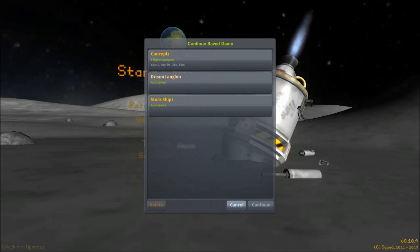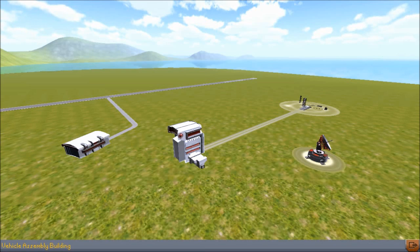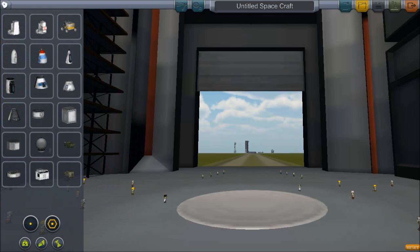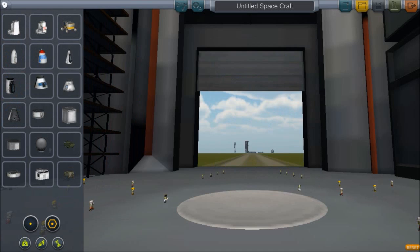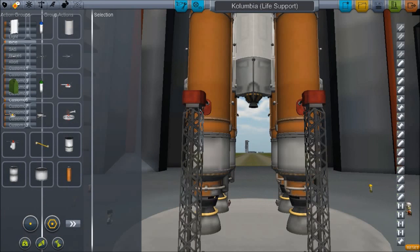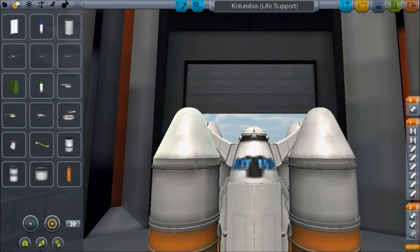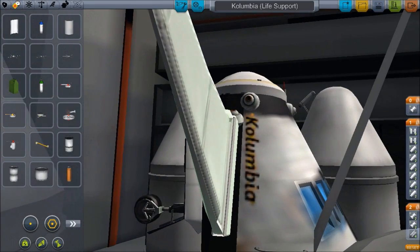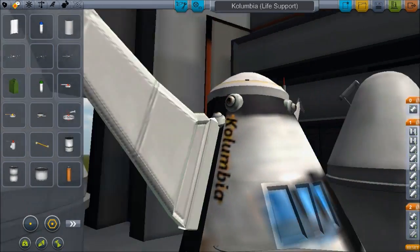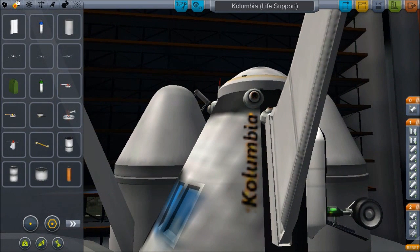Hello and welcome back to Kerbal Space Program. Today we are half restarting, half continuing the Dream Laffer series. Let's pretend that that other crew was rescued and all the debris was cleaned up and we reset the clocks after that horrible landing, but we know the design will work. So we created another shuttle and we've christened it the Columbia with a K, because K is cool and everything is K in Kerbal Land.